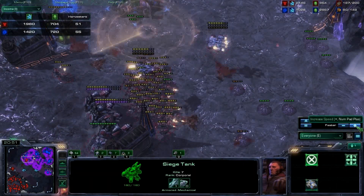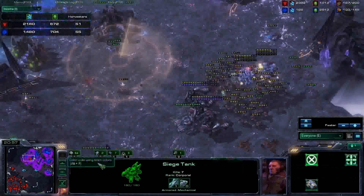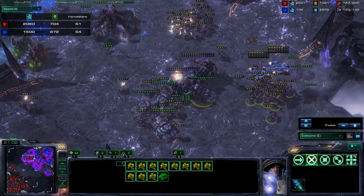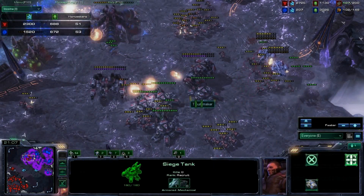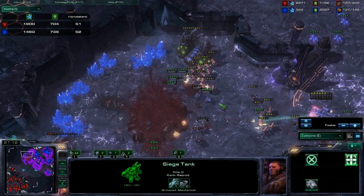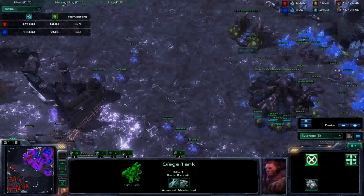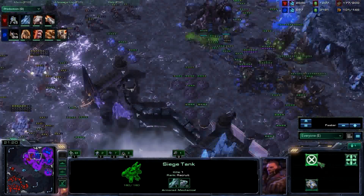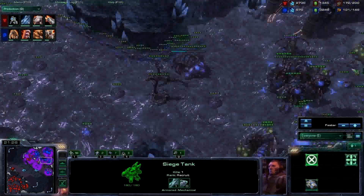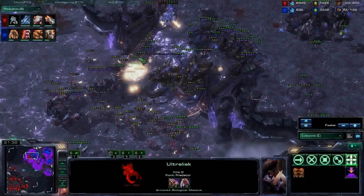Now we're doing the standard Terran thing — we run in with a blob of units. We know Infestors are on the map, so we're going to spread our units effectively, using smaller blobs than usual. Keep your tanks relatively in the middle so they can't get flanked by Mutalisks or mass Zerglings. Spread your Marines so that if Infestors are on the map, Fungal won't hit multiple. It's actually entirely ultra-ling, which is becoming more and more popular.